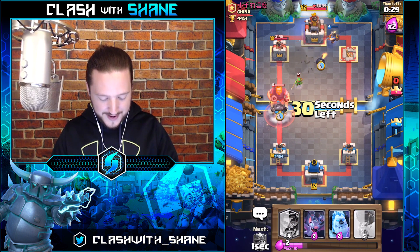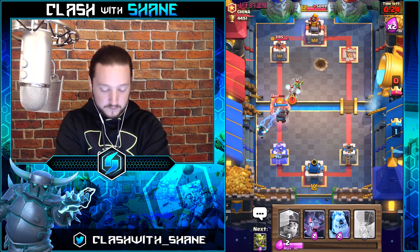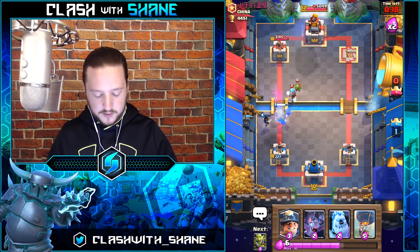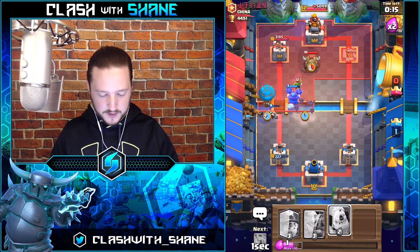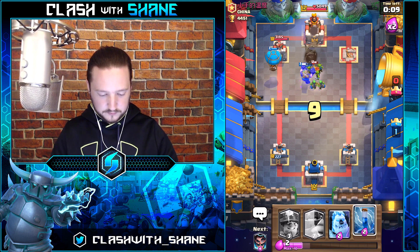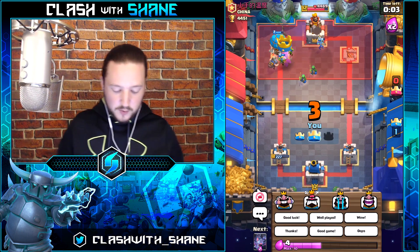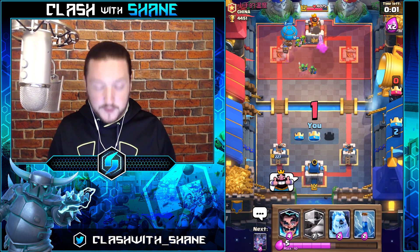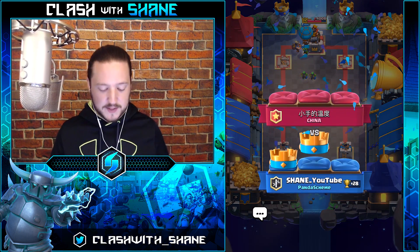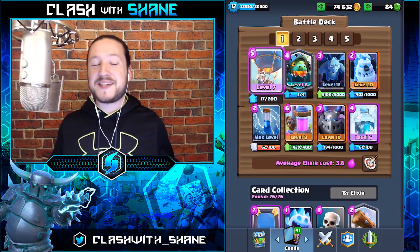Mega Knight — kill this Royal Giant please! We're going to wait for the win here. Never mind, we gotta go in for the two crown. This guy is giving us a hard time — he doesn't like us today! Miner here — now we can cross our arms. Good game! As I mentioned before, Royal Giant — thumbs up. Plus 28 trophies — that is the Mega Knight Balloon deck!